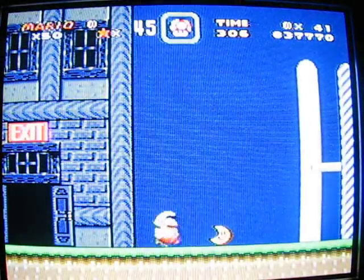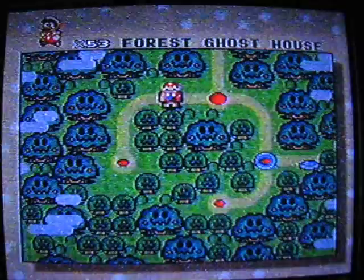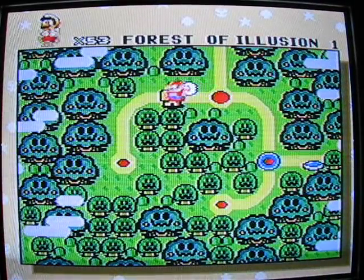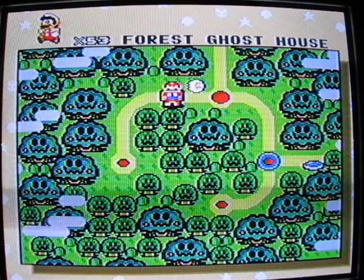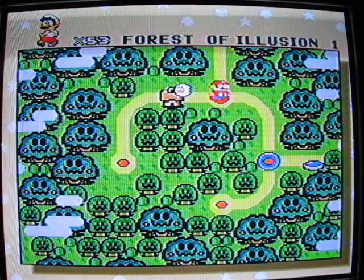There's supposed to be a big boo covering this door - whatever, here's the secret exit. There's a moon to give you three-ups and that's the end. Now watch how this secret exit leads you back to number one. Isn't that weird? There's two exits that lead down this little path - one in Forest of Illusion 1 and one in the Forest Ghost House, both secret exits lead to the same places.